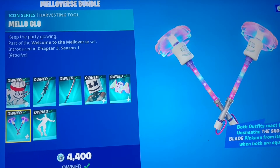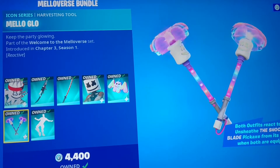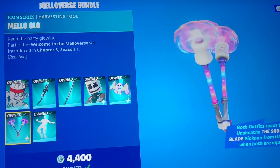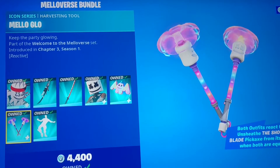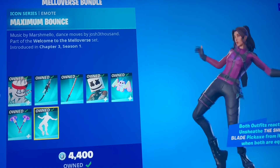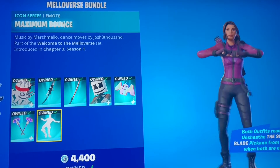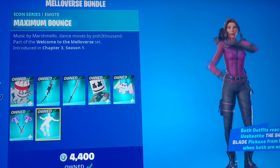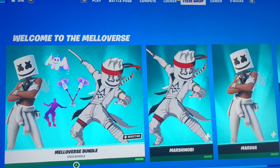We have the Mellow Glow back bling. It's like one of those things you find at Five Below — like an electric globe where you put your finger on it and the electric sparks follow it. Hopefully you guys know what I mean by that. We also have Maximum Bounce, which is very cool.